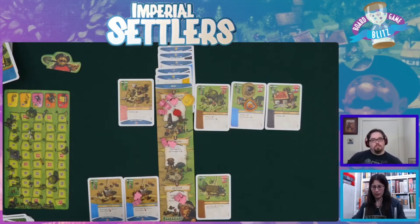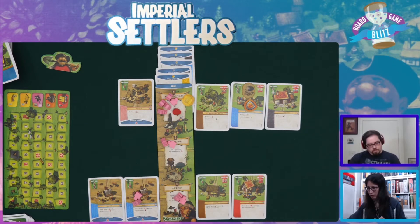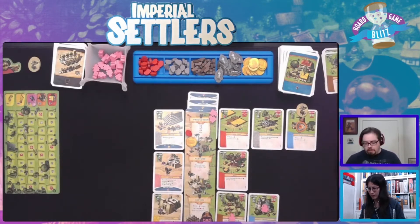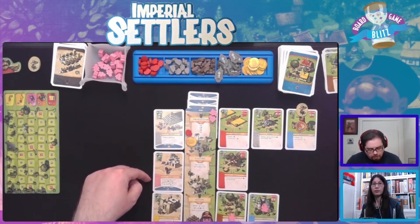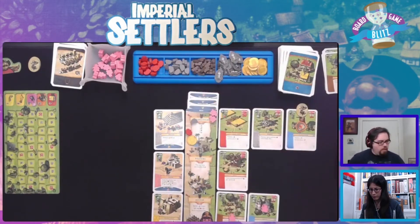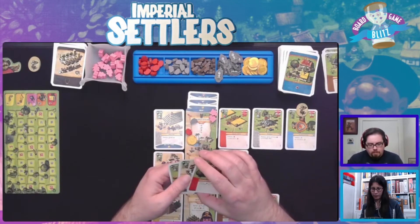Now it's my turn. I will build with a wood this building. It's an action - spend one tomato to gain a star. But more importantly, it's a cheap building. I also forgot to do this: every time I build an Egyptian building, I can spend a coin to gain two points or a rock and one point. I'll spend a coin to take a rock and one point, so that puts me up to six.